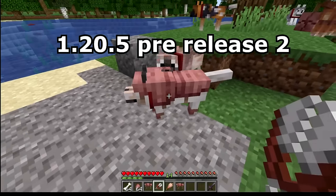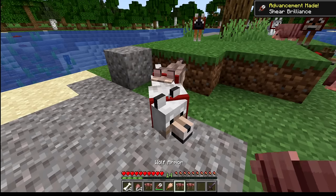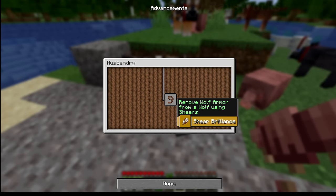In pre-release 2, they came out with a new name for the advancement when you shear off the dog armor from your dog. Before it was called "Snippet," which was kind of like a reference to neutering your pets. But some people complained about this, so they changed it to "Sheer Brilliance" — a funny play on words.